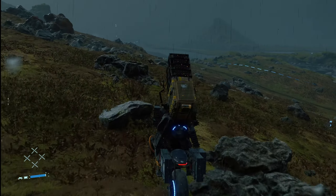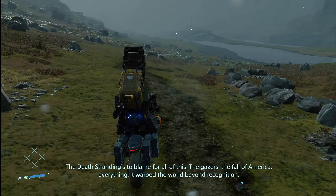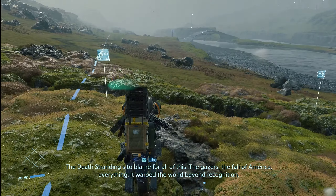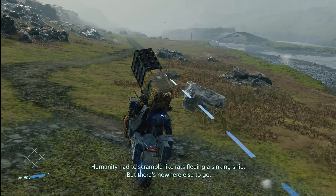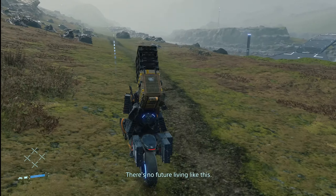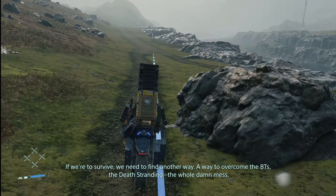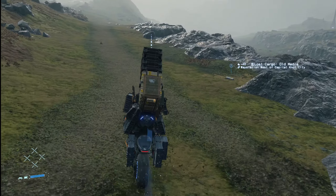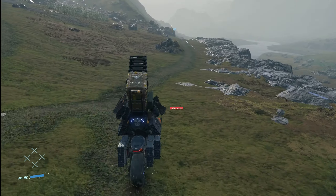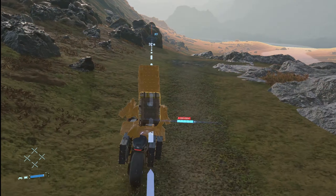All that happened was we got covered in goo — chiralium. The Death Stranding warped the world beyond recognition; humanity had to scramble like rats fleeing a sinking ship, but there's nowhere else to go. We need to find another way to overcome the BTs and the whole damn mess. We only got covered in goo when we fell over so it really wasn't that consequential, but it was a mistake nonetheless. We also want to give the mules a wide berth — they're in the same place as last time we drove here.